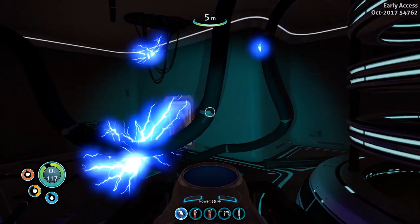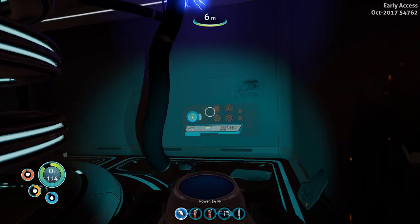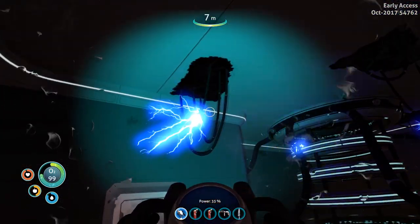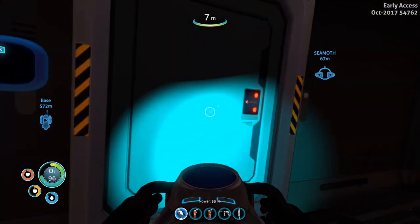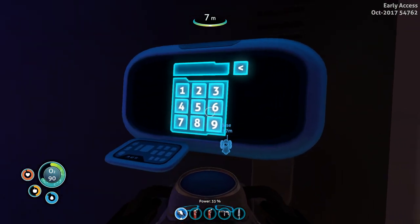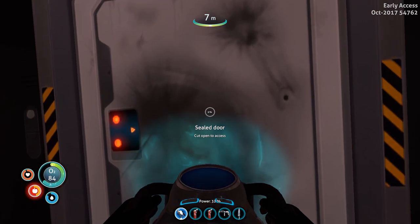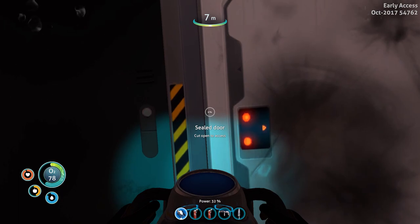Let's try to go around. Don't kill me. I survived. There's a door right here and there's - what is this? We need a key. 3333 - of course it's not. Can we interact with this? Seal door - cut open to access. I don't even have the cutter. So what do we do now? There's a PDA right here - maybe it gives us access. Data back entry.